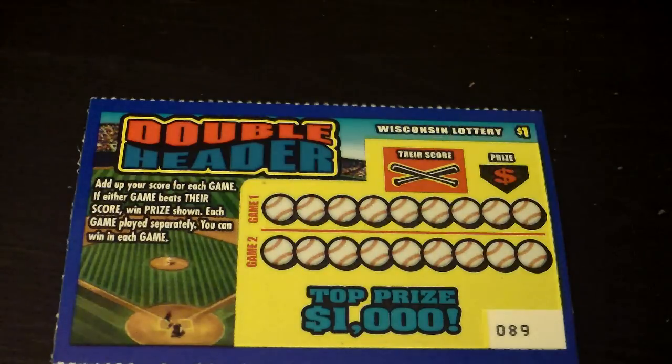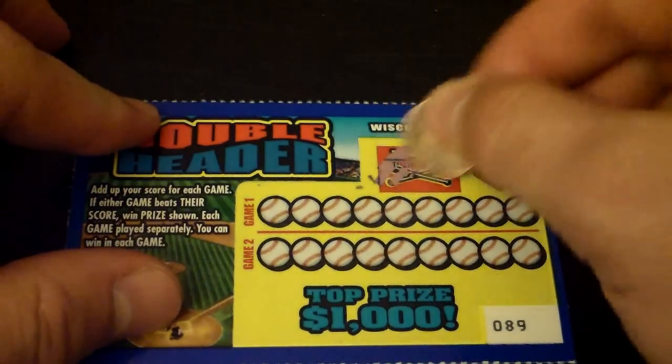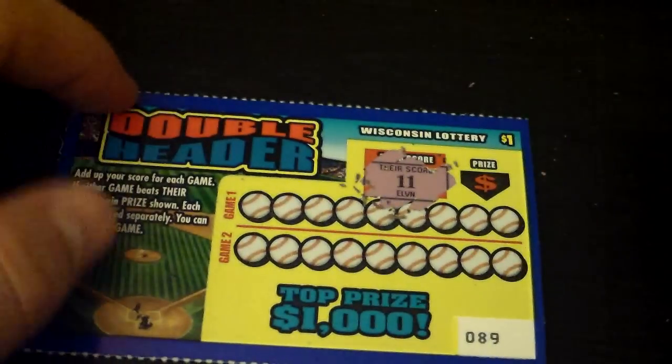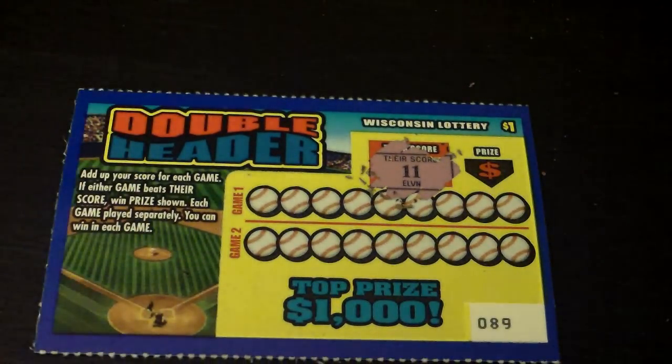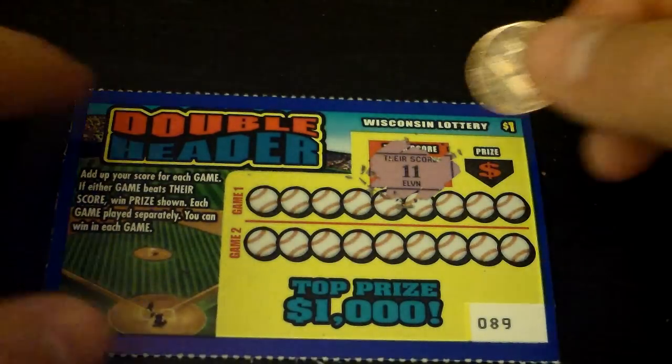Basically you just scratch out their score right here. Scratch that — it's 11. It was actually 11 last time too, I think. And then you get two games and nine innings each, and you try to beat their score.